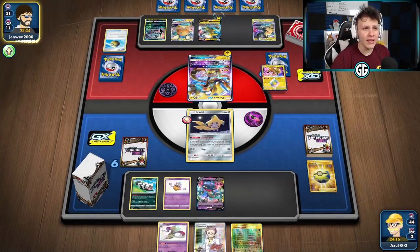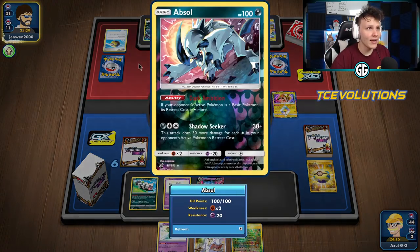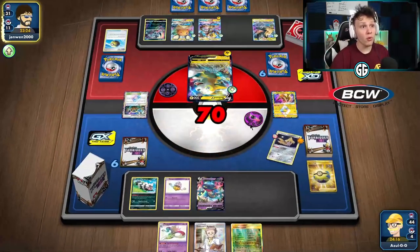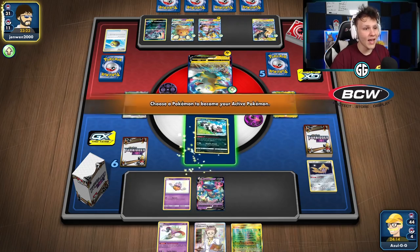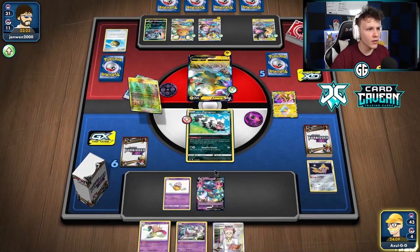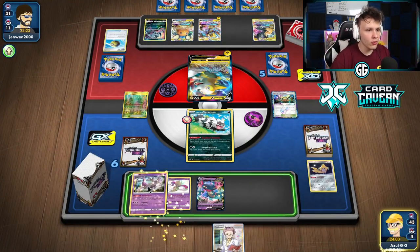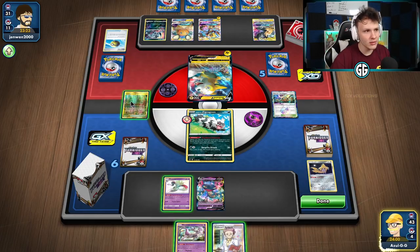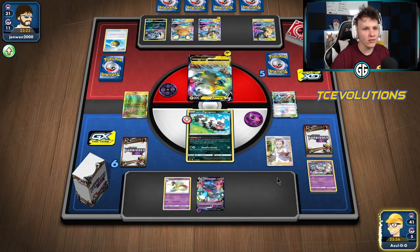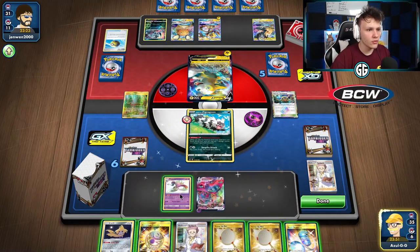The Absol being in play is actually something we can look to take a knockout on — we can look to knock out Absol and Pikarom together. They had the Thunder Mountain so they're going for Bolt Storm, which is super aggressive. I'm going to Viridian Forest to find a Malamar, then bench the Mewtwo. We've got lots of outs for Switch cards, got a Net — exactly what we're looking for.